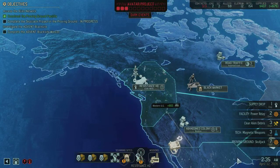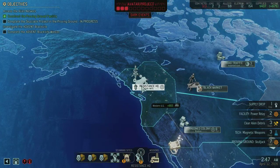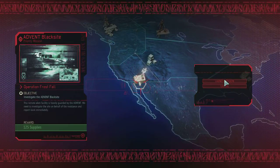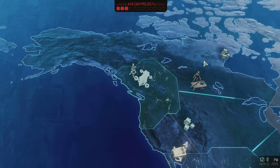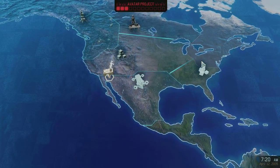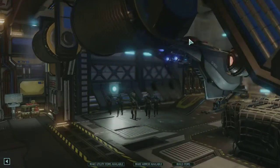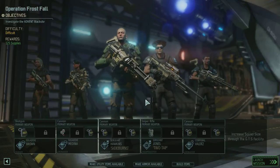So what do you think, should we take on this black site? Are we ready for it? There's only one way to find out. Setting course for Mexico. Difficulty: Difficult.